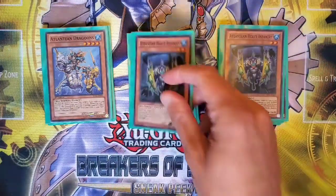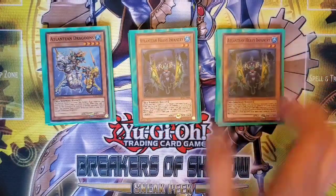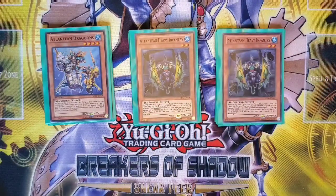We're also running two Heavy Infantry, which is our last Atlantean card. You can discard it to destroy a face-up card on the field, which is much more common to use than the face-down variant. It's also got an additional normal summon, so it can get the ball rolling and act as an extender if needed, but most of the time I find myself adding it late in the combo to access disruption.